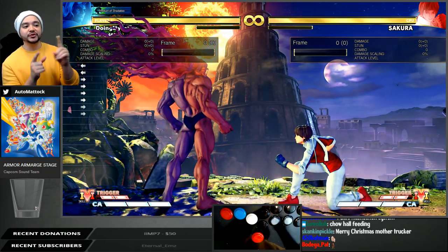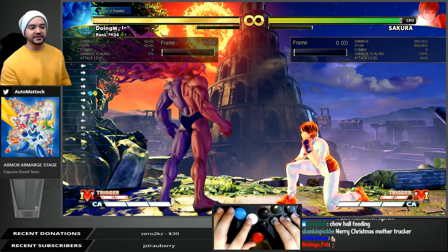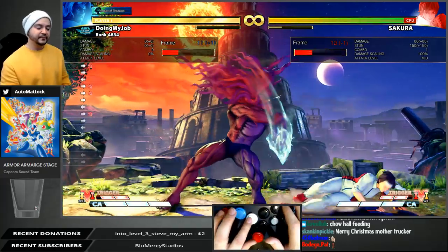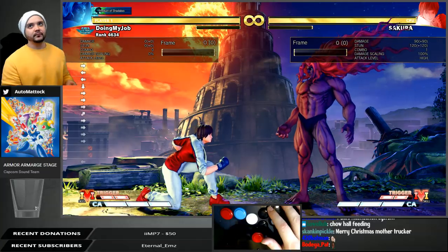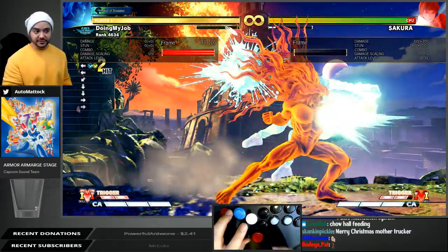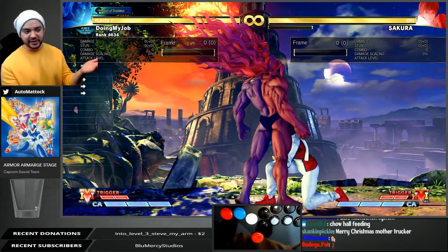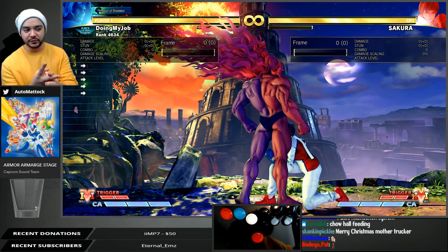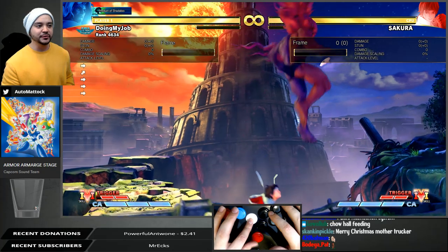With V-Trigger active you don't have to use meter anymore. That's how you get to retribution. When you have them on fire and your next move has an ice property, that's what's going to cause retribution. My overhead is going to cause retribution because they're on fire and the overhead is ice. This applies for normals, specials, and some V-Trigger specials as well. Crouching heavy punch ice will cause retribution. Retribution either gives you a juggle or more hit stun. It does not work on block or armor moves.